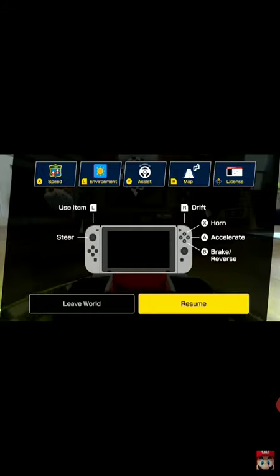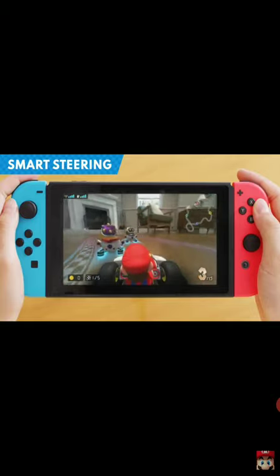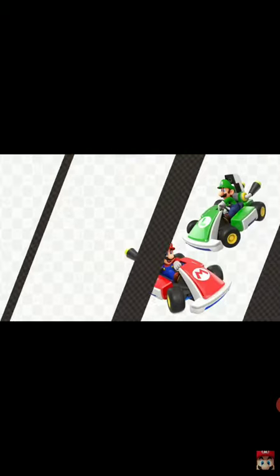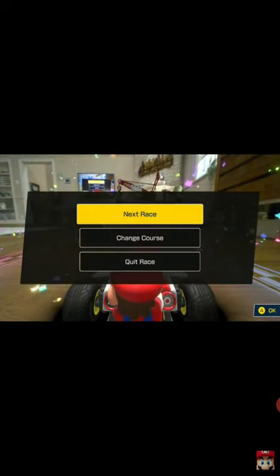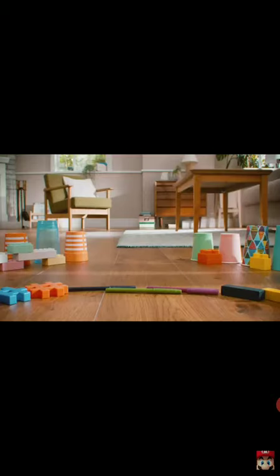If you're looking to race casually, you can turn on smart steering. It'll prevent you from veering off course, even if you don't steer the kart. In Mario Kart Live Home Circuit, you can change the track's shape every time you race, even between Grand Prix races.